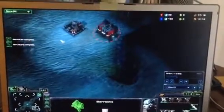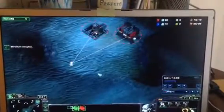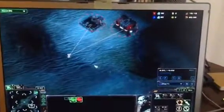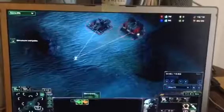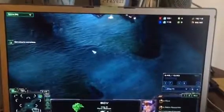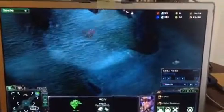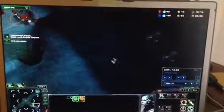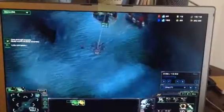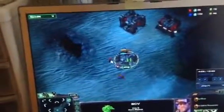We get our second barracks going once we have enough minerals, and we will immediately be building marines. We build those barracks and build a bunker right outside the entrance to that second base that they're already going to be building, which is up in here where the mouse cursor is. So we have one marine there ready to protect, and we have our bunker.